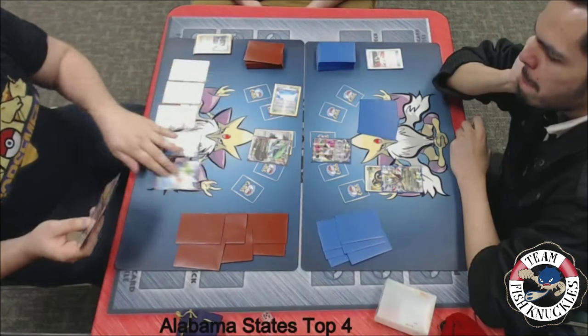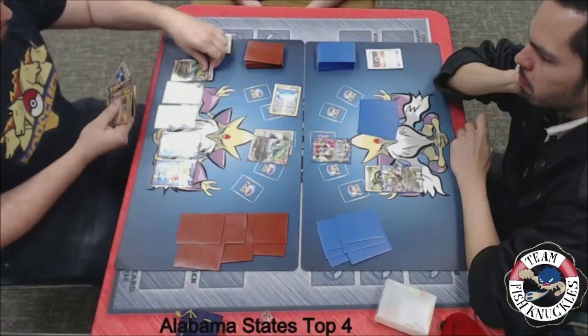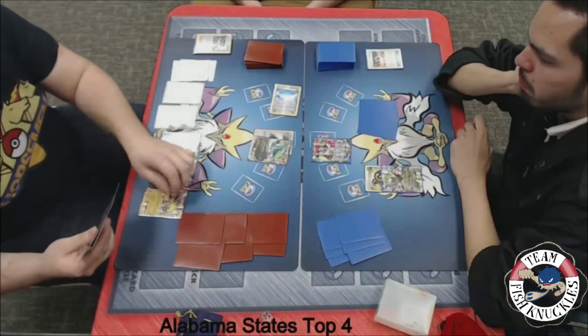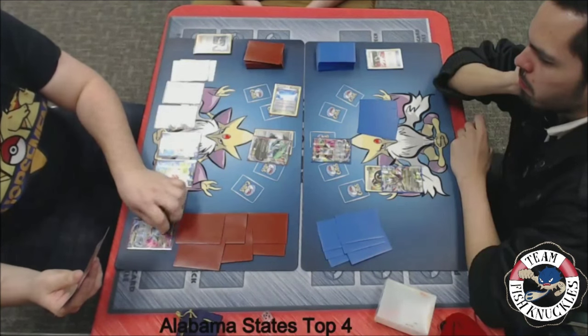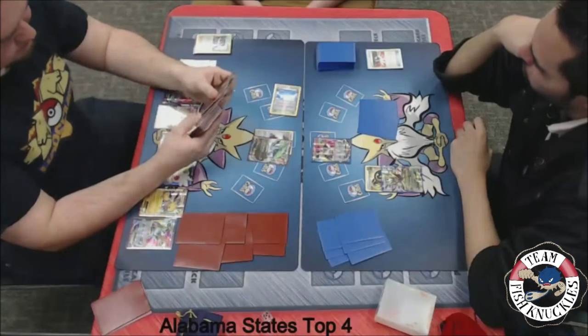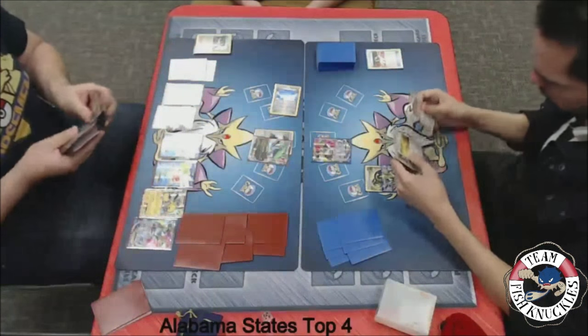We see Blake rearranging his field. We see a Spirit Link onto the bench with a Rayquaza. A Jolteon comes down. We see a Hoopa going to use Scoundrel Ring, searching for three EX Pokemon. I wonder why he decided to put the Link on the bench already — maybe he knew his hand was bad. Looks like he's counting his bench.